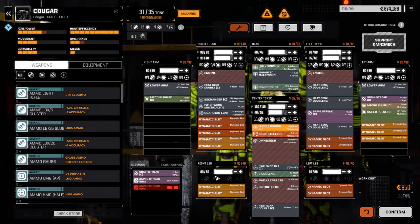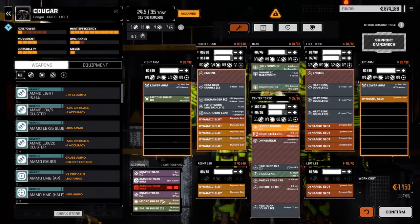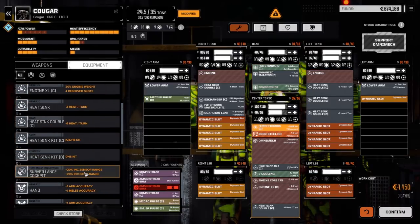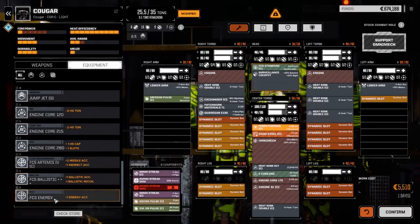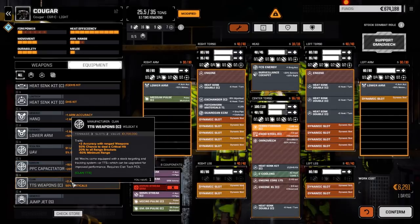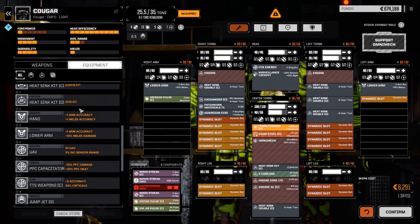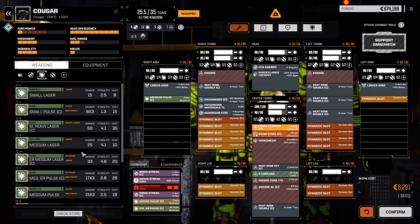Streaks coming off, streak ammo coming off, pulling out the micro pulse and the ER small. Now putting in the surveillance cockpit and the fire control system plus one for energy. We want to go with pulse lasers - clan medium pulses. Heat efficiency should still be really good. I'm going to torso mount it - I don't like having all the weapons in the arms. If we lose an arm it's only got 60 hits, a couple hits and we lose the arm.